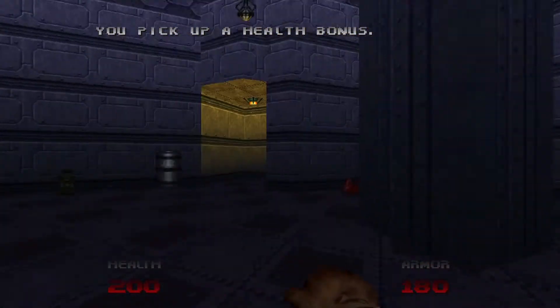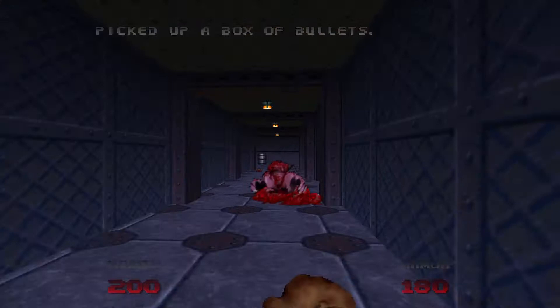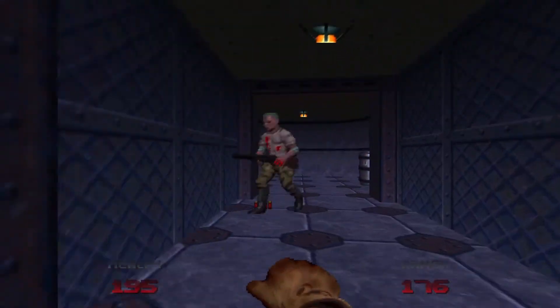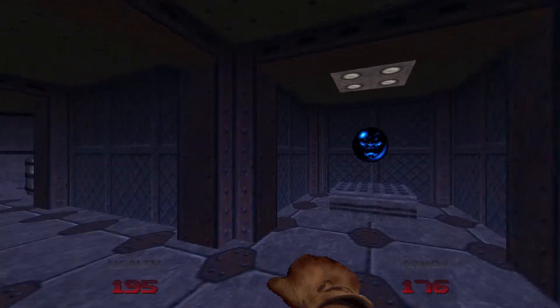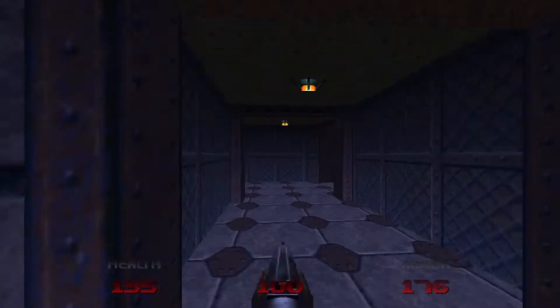At the beginning of this video, there is an epileptic seizure warning on this level. This is very important. Right now we're at 200 health — we do not need that soul sphere. We're at 195 health — we do not need that soul sphere. Why I'm mentioning the epileptic warning is because once I pick that up, there will be some flashing lights you'll see at the end of the video.